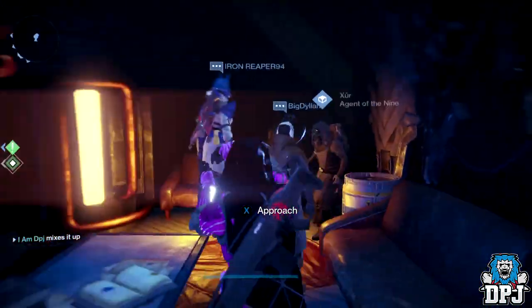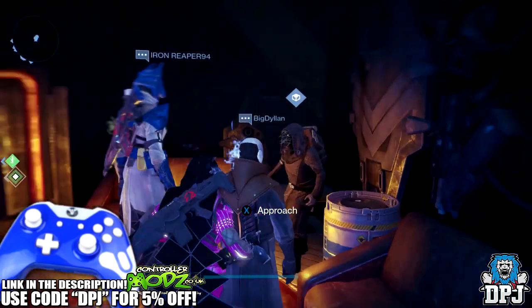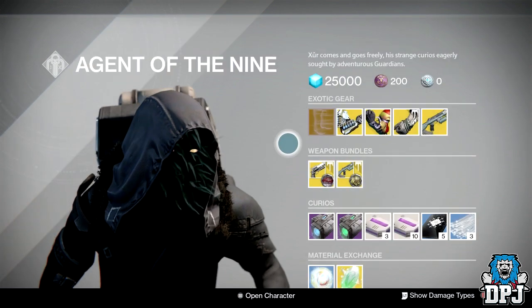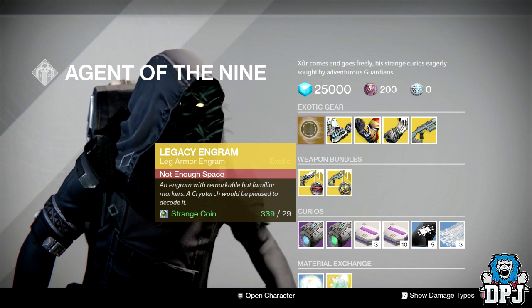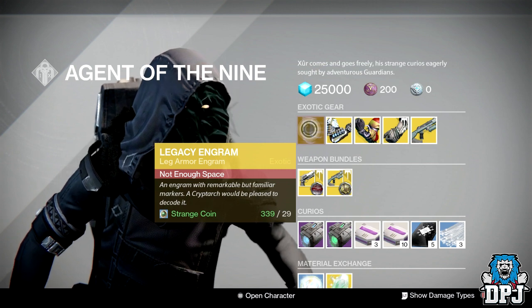As per usual, Xur has a legacy engram. Don't forget guys, this is only going to drop year one gear for you, so if you're after that year two gear you ain't going to get it from this — so don't bother wasting your 29 strange coins on it.